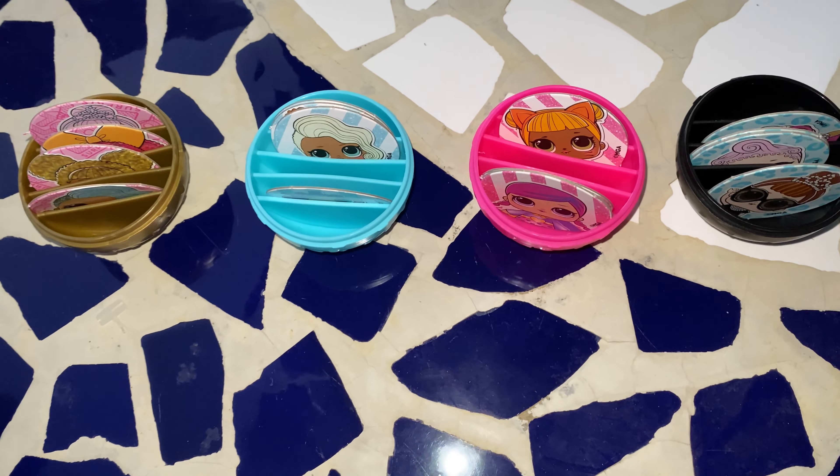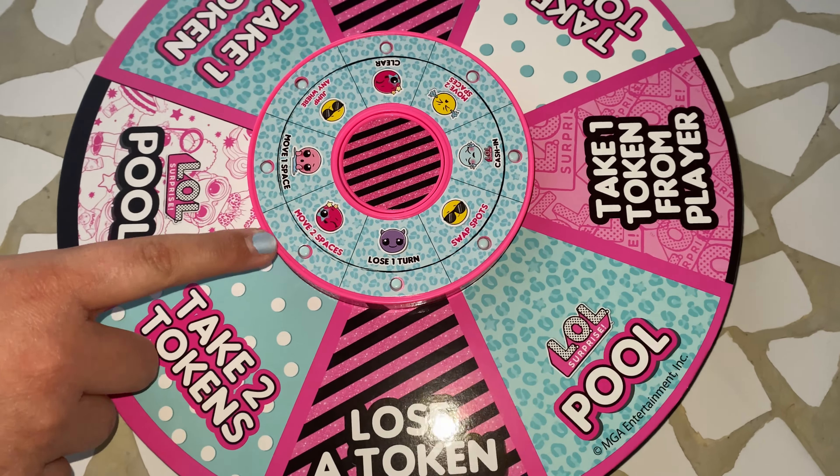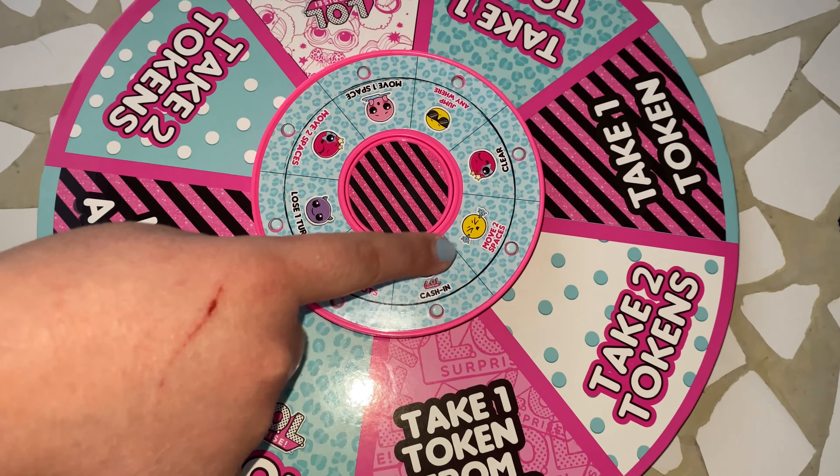And so now we are going to be spinning the spinner to see what we get. The spinner options are: Move 2 spaces, Lose a turn, Swap spots, Cash in, Move 2 spaces, Clear, Jump anywhere, and Move 1 space. So this is my game piece — it is from the Glitter Club — and these are my tokens, they are angels. Whoever has the most tokens wins. My partner has the blue game piece and she has the quiet emojis. So once again, whoever has the most game pieces at the end of the game wins.